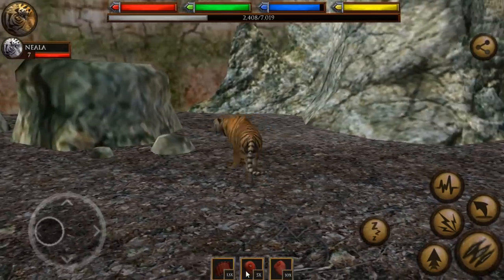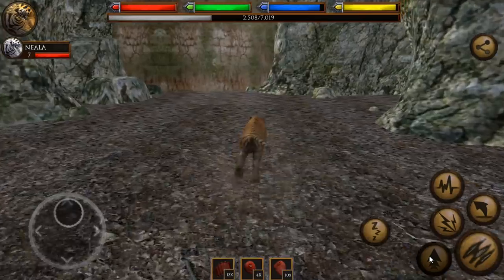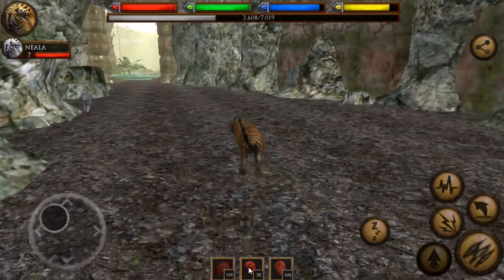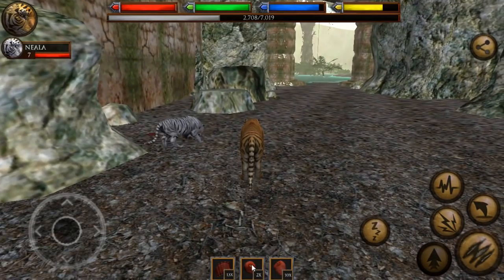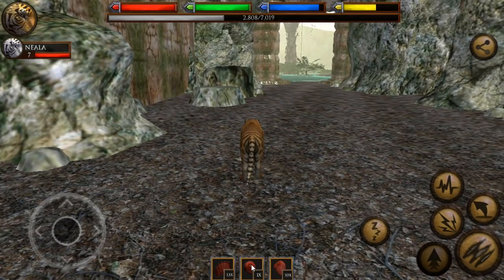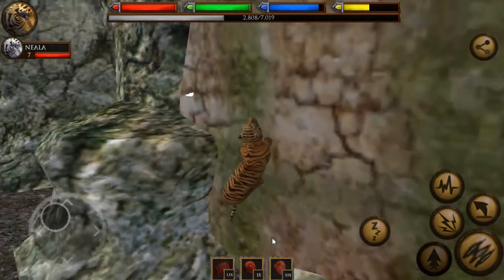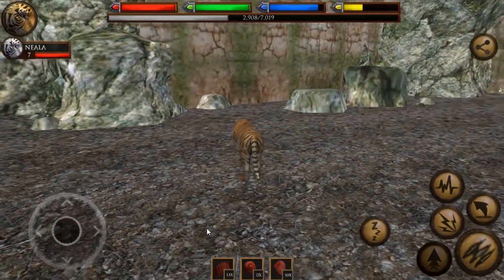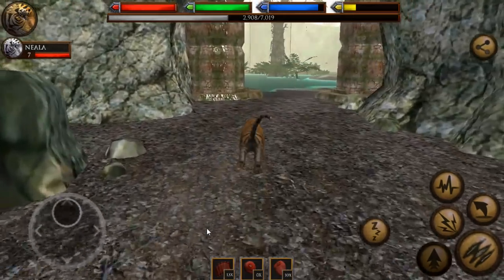Niala, where did you go? Like, where are you eating that meat — is there a secret passage? Oh I think she was just over here eating the meat in the corner. Okay, no secret passages, even though that would be really cool. Wait — Niala, maybe there is a secret passage! No, I just climbed straight up the wall instead. I'm going to chalk that up to more of your special super secret tiger powers that you've learned from the temple ruins.